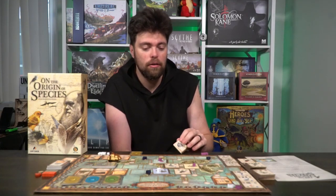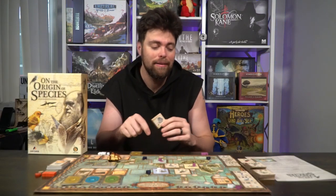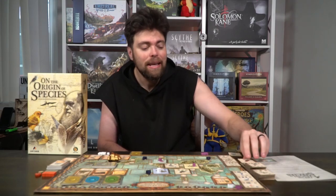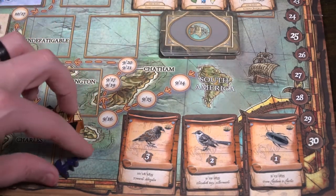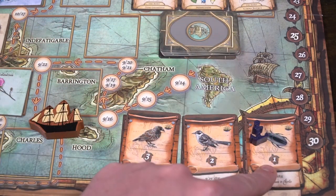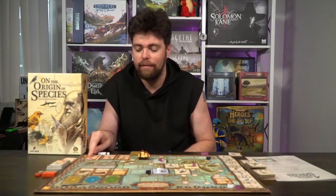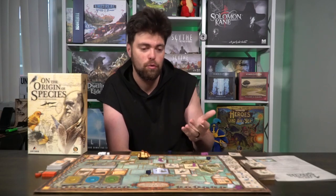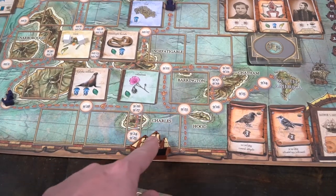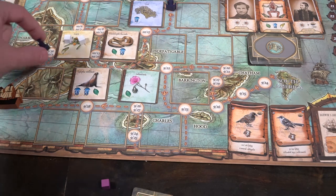Each of the tiles at the end of the game can be worth victory points, or with different objectives, even more points. As the boat moves along the game board, it'll eventually hit anchor spots. When it does, you check each of the dates on the cards, and that date corresponds with what happens. In this case, whoever hits that space gets a victory point, and the same for the next anchor which is two points, and the next which is three points.